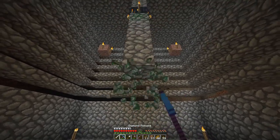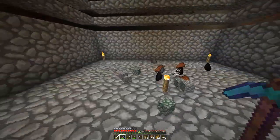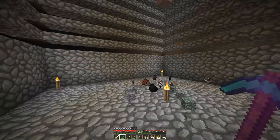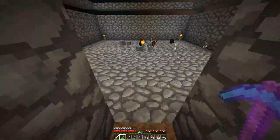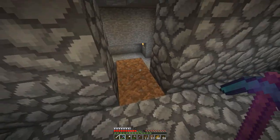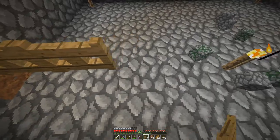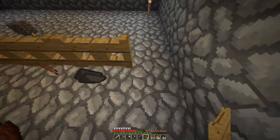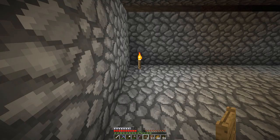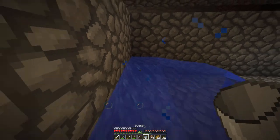And what I'm going to do is tear out this — I just wanted to show you kind of what we were working with in terms of the heights. So what we're going to do now is right here in the middle — we're going to funnel all the skeletons to the center, and then we're going to drop them down a little chute. And the way we're going to do this is through fence gates.